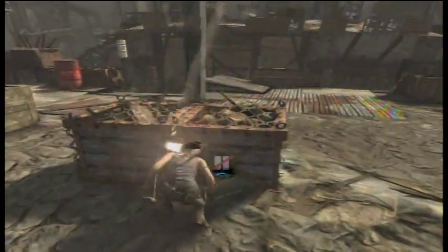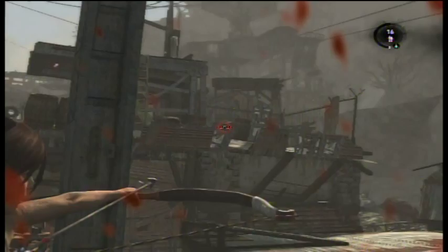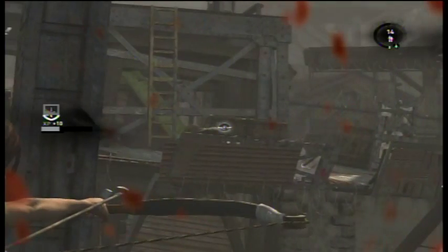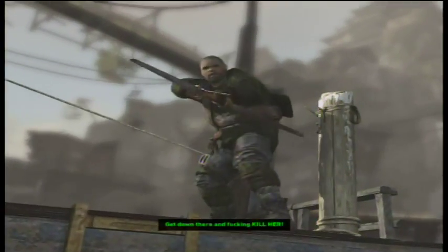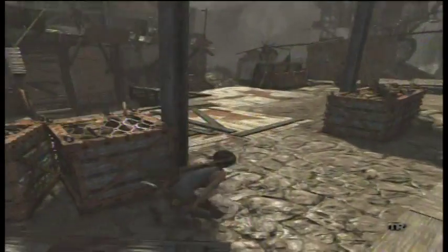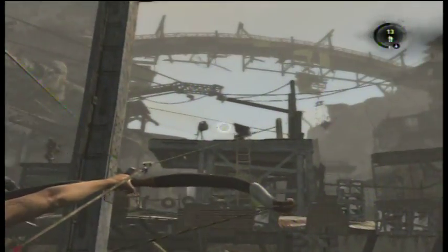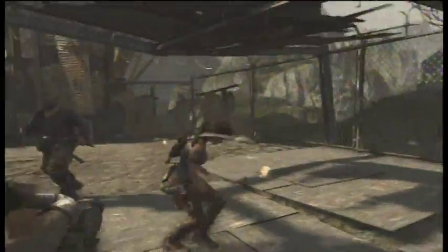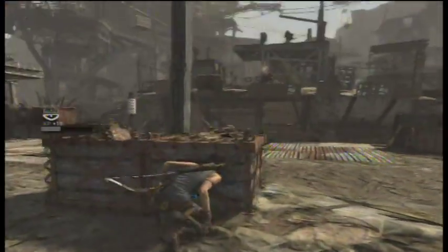There are two of them. When you see the red marks, you need to move. Now they've got little ropes and stuff too. So when you see the little red marks, start dodging. Got you. Got you. Gotta love these def shots.